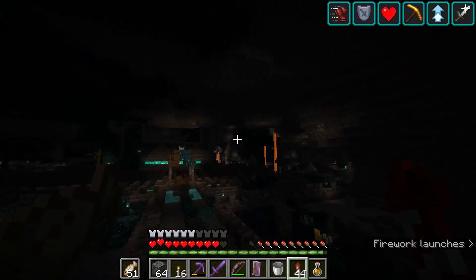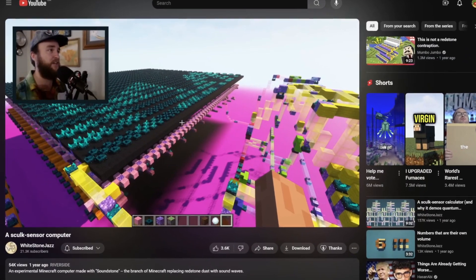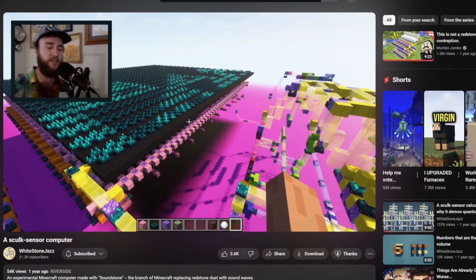I probably watched every single short and every video on sculk spreading mechanics because I loved it. Redstone players have very much optimized their play at this point, where it's now easy to say if someone's building redstone the wrong way. And as new redstone components are inevitably added in future updates, more of the old redstone designs will become the wrong way. I believe for the redstone community to continue growing, we need to bring redstone to other Minecraft communities, and some of those old circuit designs could be a way to do that.